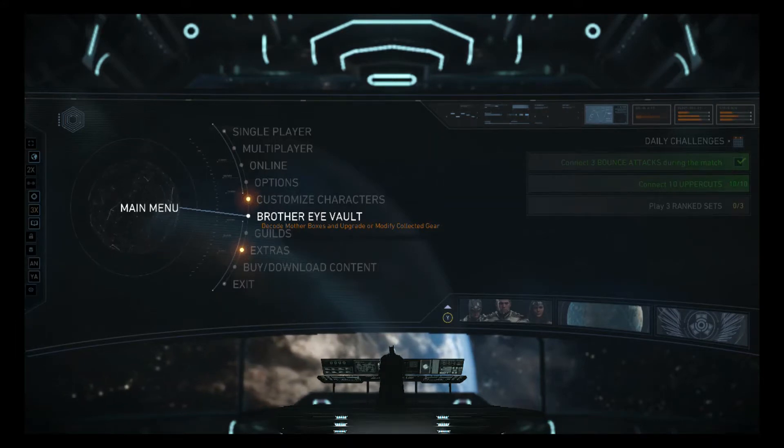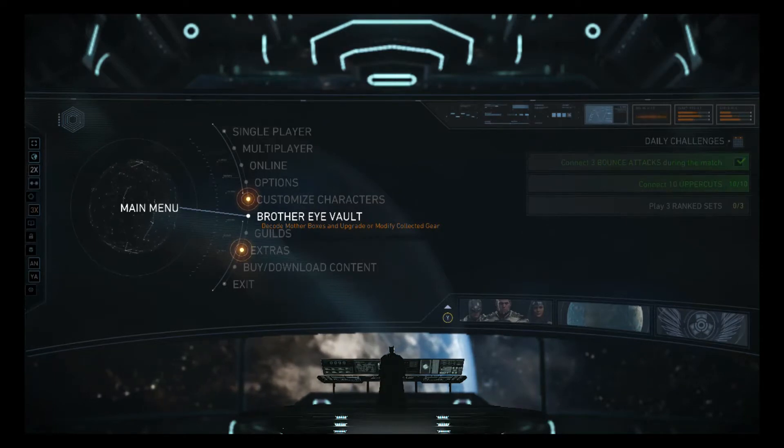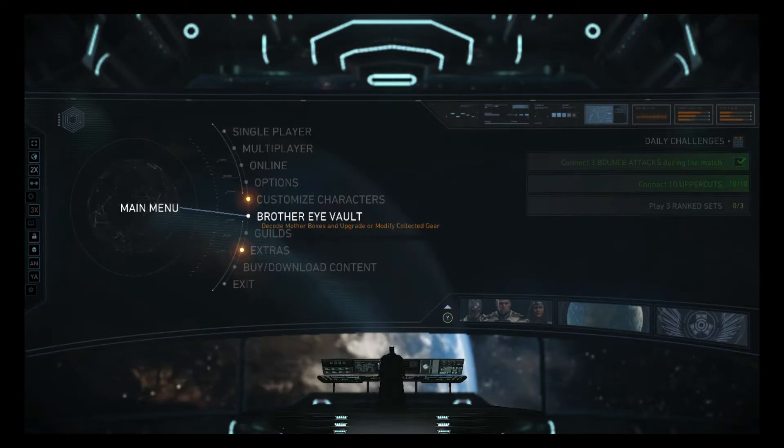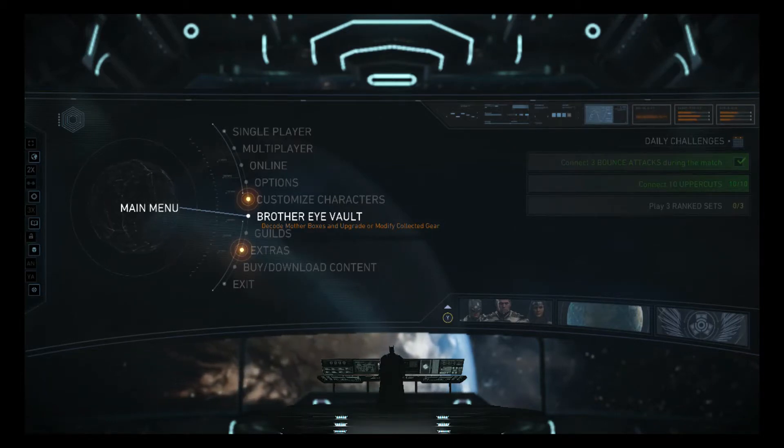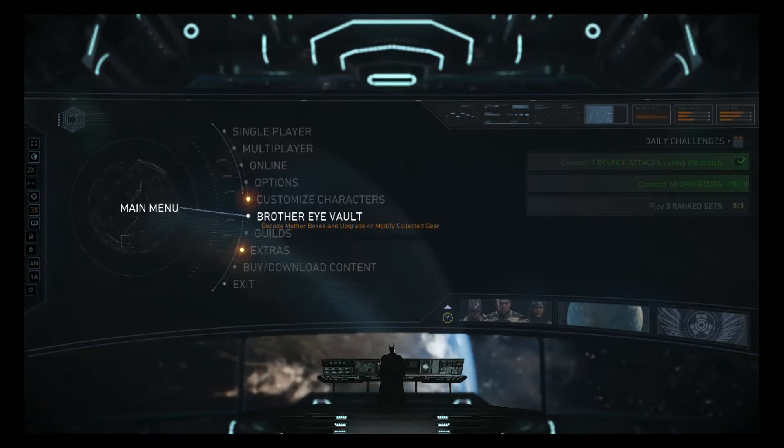My backstory in doing this video is that I've been in love with NetherRealm games — not my entire life, but ever since Mortal Kombat 9, and I've been playing ever since. I just recently got a new PC and got Injustice 2 from the Steam store; before I was playing on PS4. I decided I might as well shake out the tutorial on how to get characters maxed out. I think before it was level 20, now it's level 30.